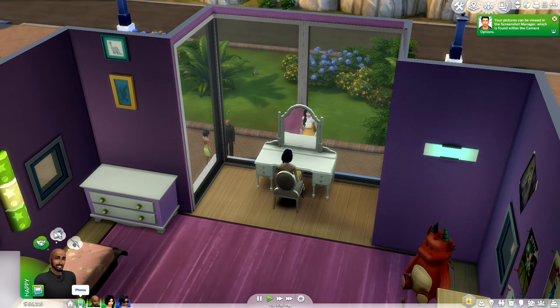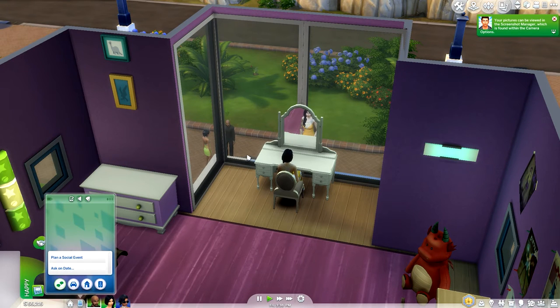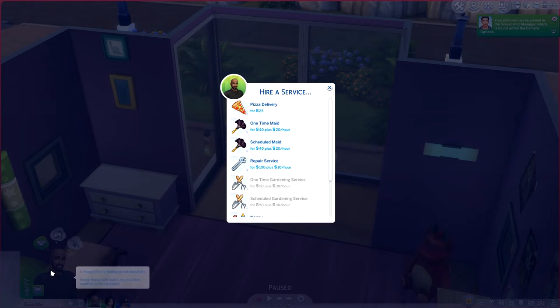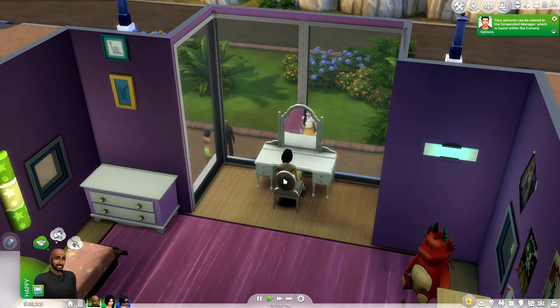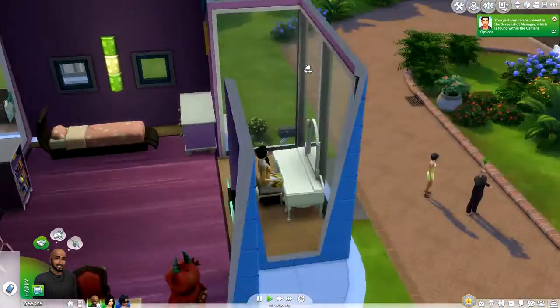That was just a quick overview of the vanity table. Now let's take a look at butlers. To hire a butler, all you have to do is head over to Hire a Service and then the menu will pop up. It comes down here to butlers - it's 175 simoleons plus 12 simoleons an hour, which works out to about 2,000 simoleons a week. These are really only for wealthy families, which is why I'm using the Spencer-Kim-Lewis household.